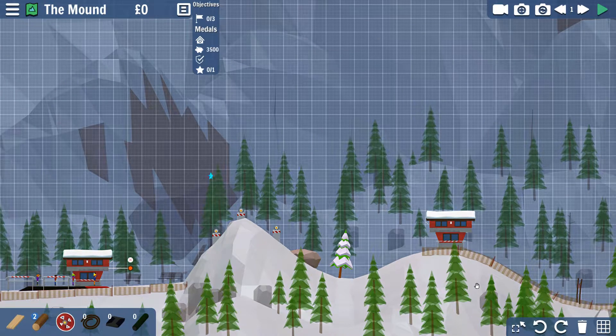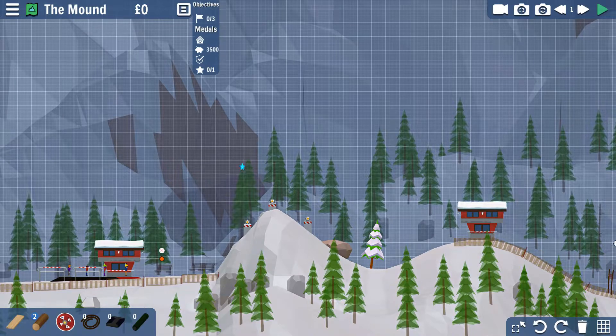Hey everyone, I'm THPine and welcome to Carry the Way. What is Carry the Way? I like to call it a physics-based ski lift building game. It's going to enter Steam Early Access on the 4th of October, and this is what it looks like. This game is about building ski lifts in the vein of bridge builder.